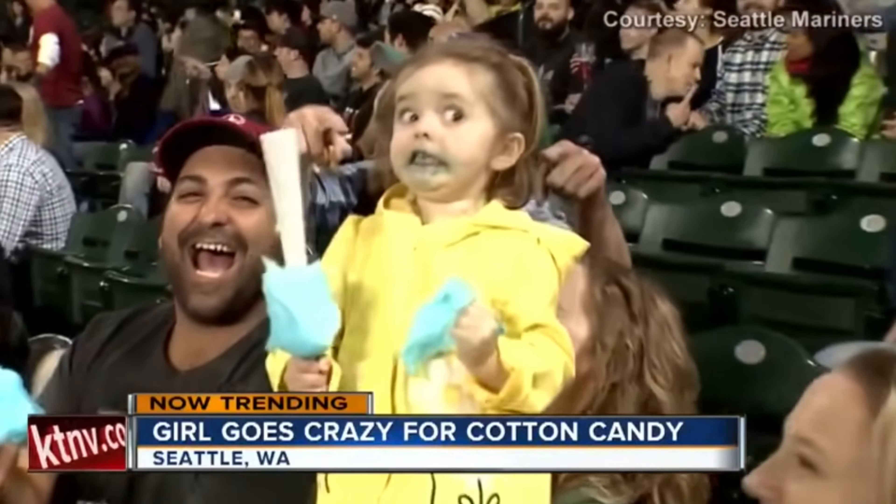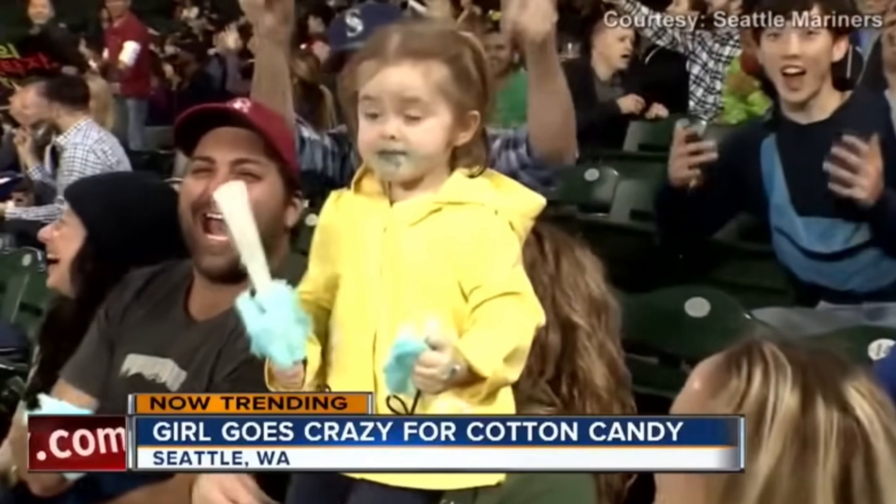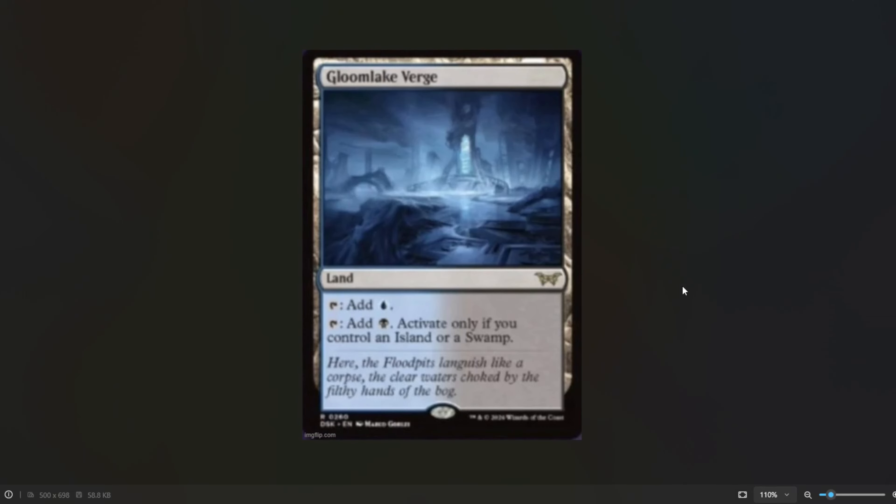There's an insane new dual land cycle coming out in Dusk Morn and I am so hyped. Gloom Lake Verge is a land that comes into the battlefield untapped. You can tap it for blue or you can tap it for black, but only if you control an island or a swamp.